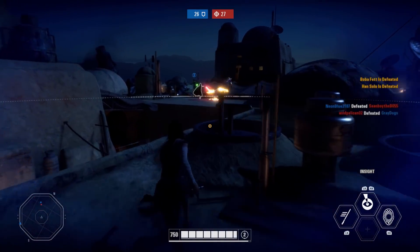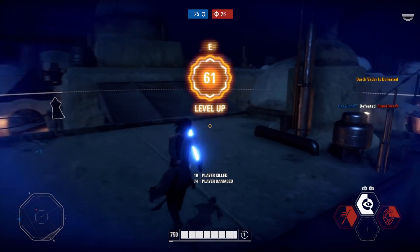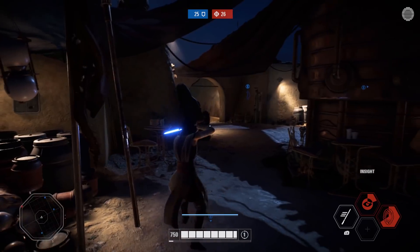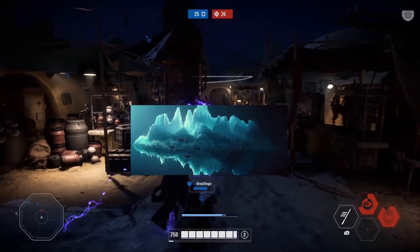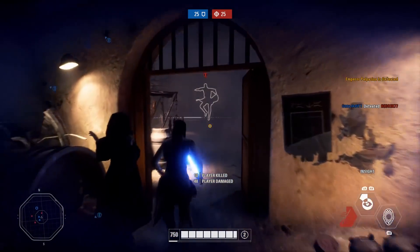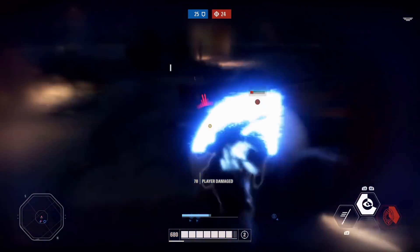Moving on from skins, let's talk about maps. I've got three main ones I'd like to see — there are probably 10 plus I could pull from the trailers but these stuck with me. The first is from the most recent Rise of Skywalker trailer: the massive ice planet where we see that really cool scene of them flying towards it. It looks extremely cool and could hold a potential Galactic Assault map within it, though it does look like it would take a lot of work to implement.